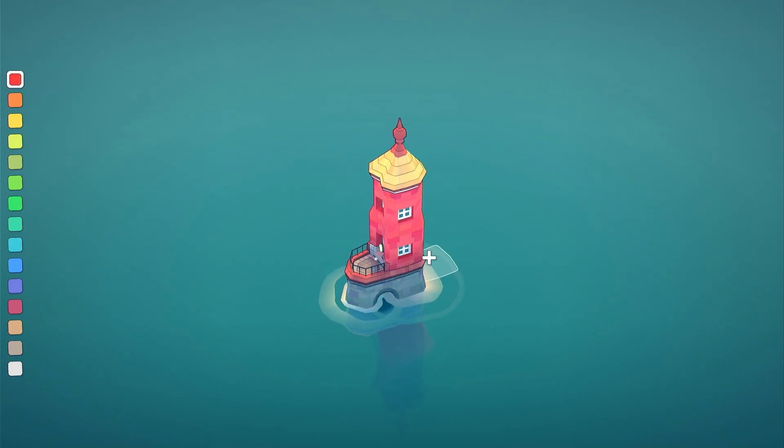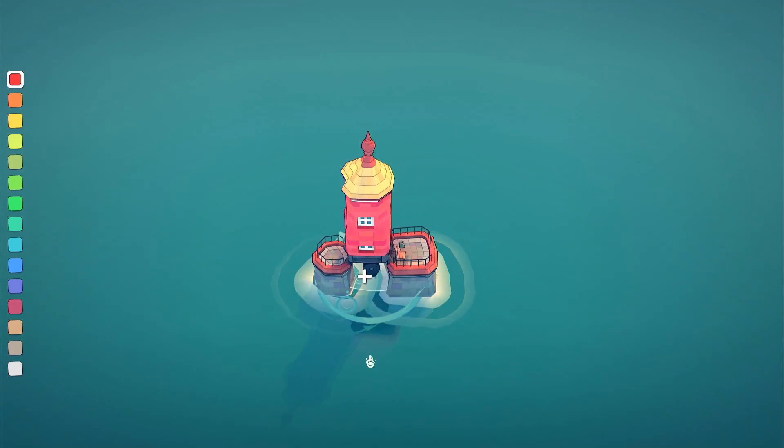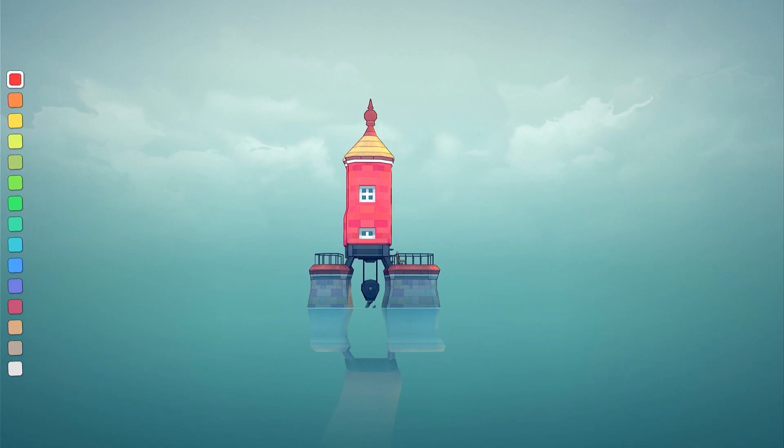Place a block on both sides of the spire, like this, and then remove the bottom middle block using the B button. That will build a hook and unlock the achievement.